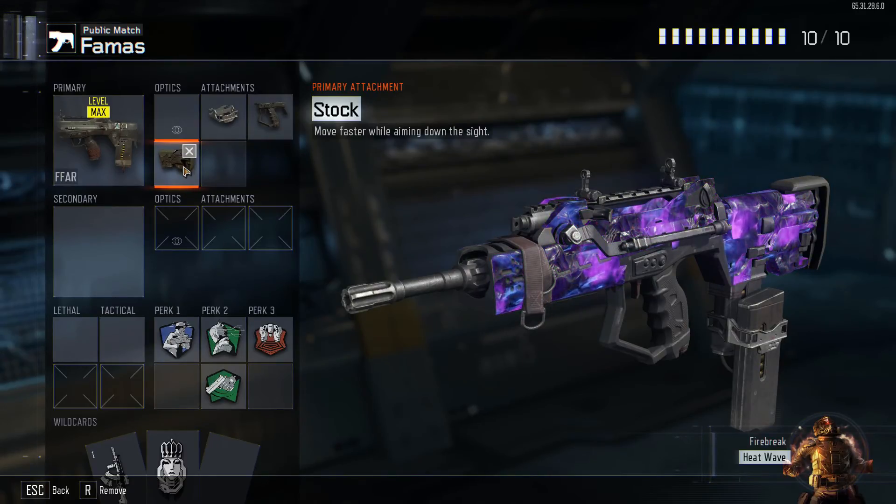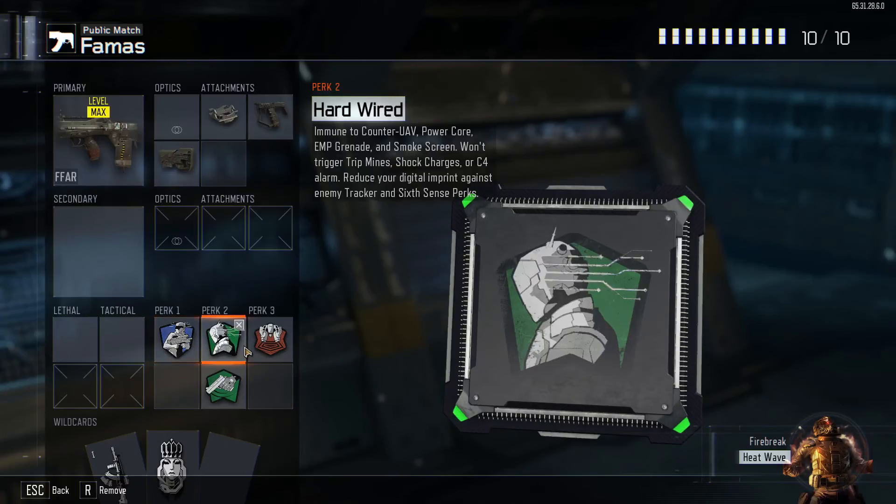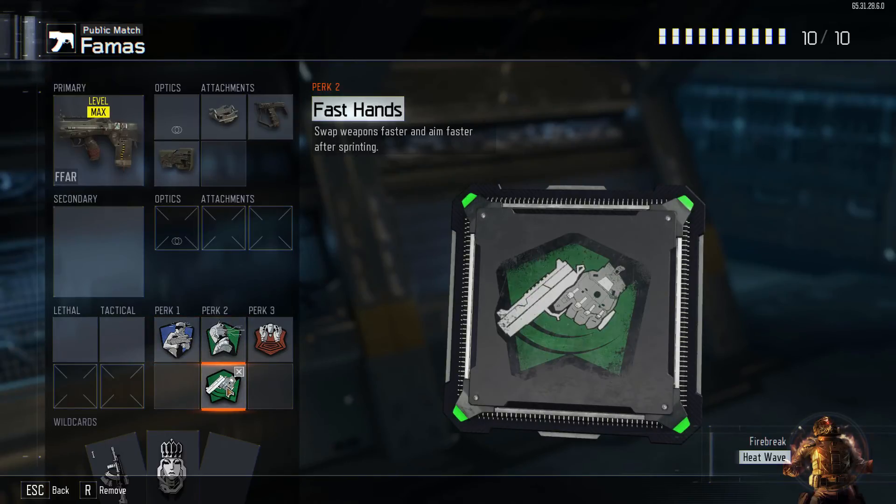For perks, I have Sixth Sense. It's super amazing — I still think it's overpowered even though they've nerfed it so many times. It allows you to see nearby enemies on your minimap. Then in perk two I have Hardwired and Fast Hands. Fast Hands is mandatory for any class — it decreases your ADS time, so it's just so important.